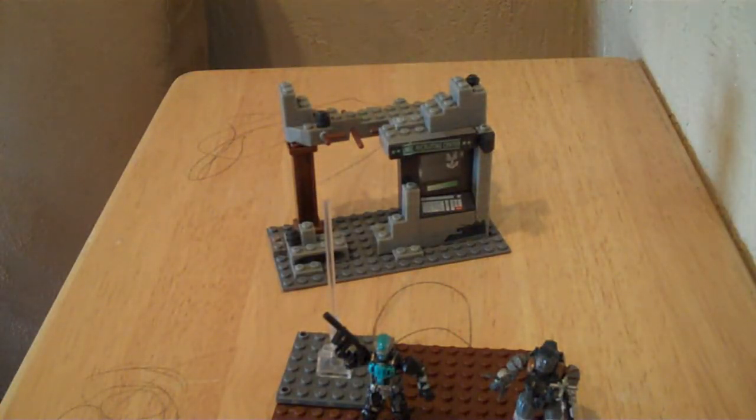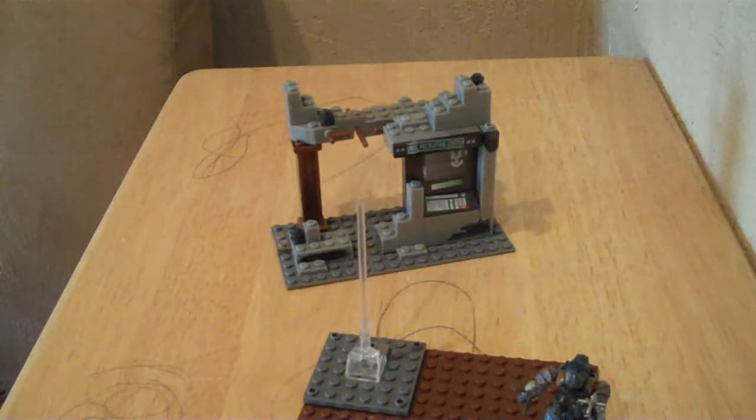Now onto the minifigures. Here's the ODST Urban Specialist — it's in a Cyan color, like the Cyan CQB Spartan from the Halo Series 3 Mystery Packs, the same exact color. It comes with the new SMG and has black gloves, half black then showing fingers. It's got camo going down its arm and legs, but it doesn't include a backpack like the other ODSTs.